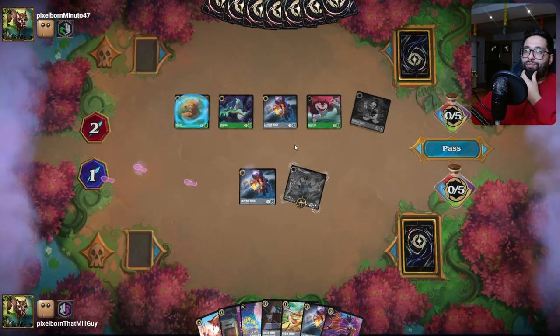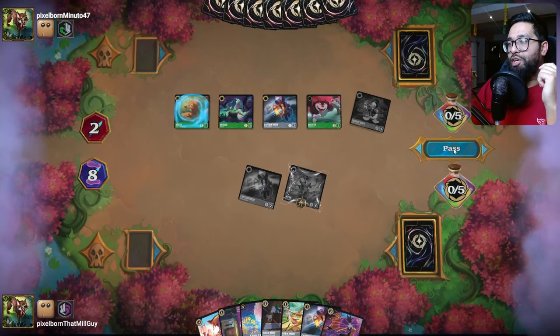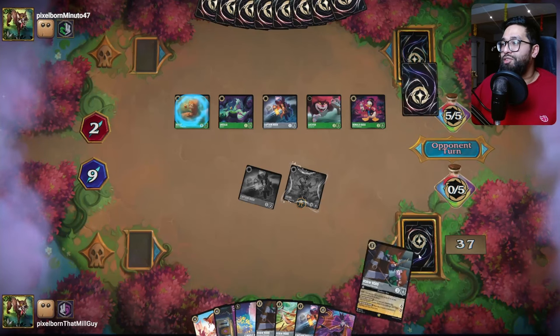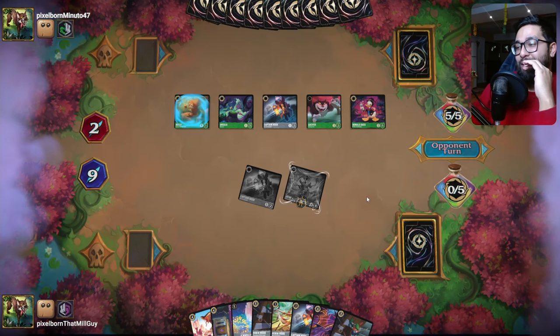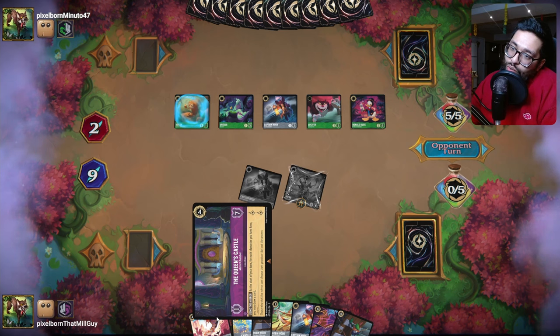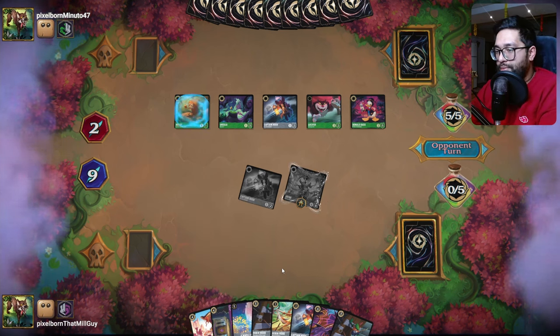I'm just going to quest and draw their card, draw my card. Their board is much better than ours. I could play Robin Hood — I think I might go Robin Hood, Queen's Castle, Queen. Queen's Castle is just going to be a good way to deter some hits.